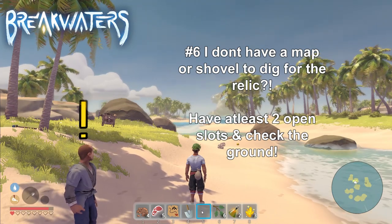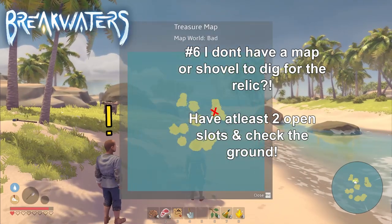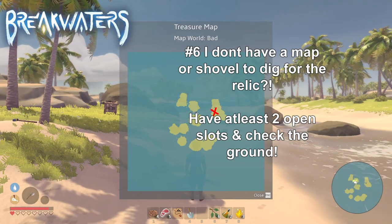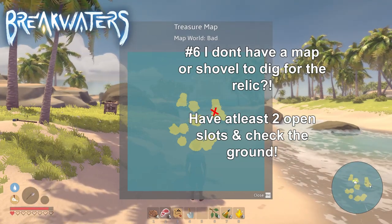That, more often than not, was the reason that people didn't seem to have a map or a shovel to complete the questing. So if that happened to you, simply drop some items from your inventory and go back where you accepted the quest and pick them up from the ground.